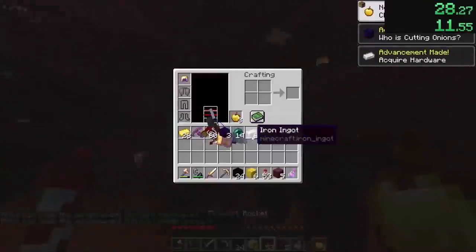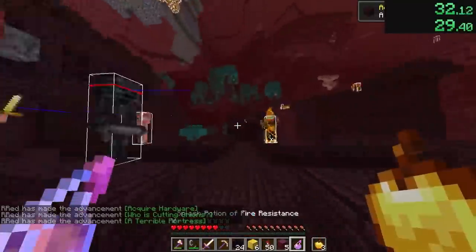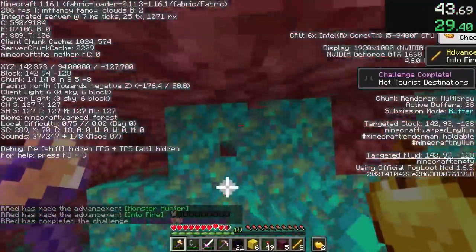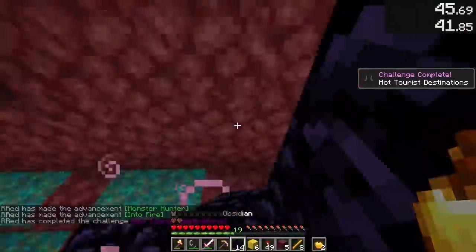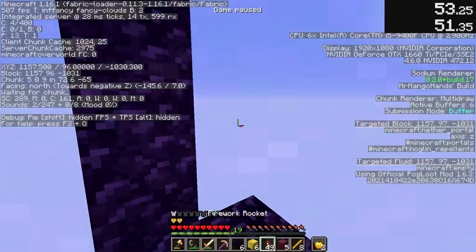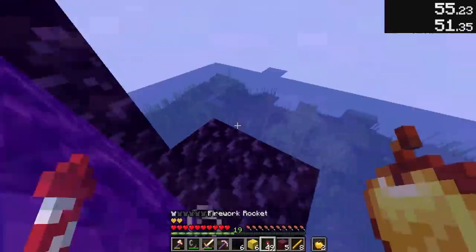All in the span of 12 seconds. Next, the fortress, and after locating a blaze spawner and killing 2 blazes, they had 8 rods, and at 40 seconds were ready to leave the nether. Once near the 150-150 coordinates, they built an exiting portal, left the nether at 51 seconds, and the stronghold was right below them.